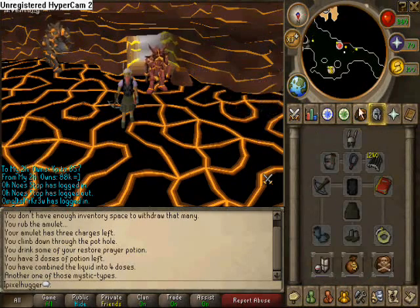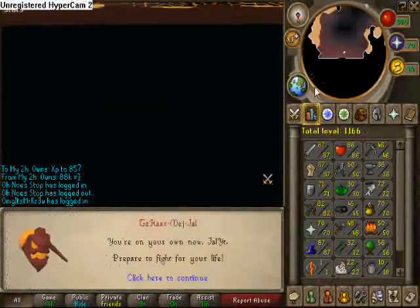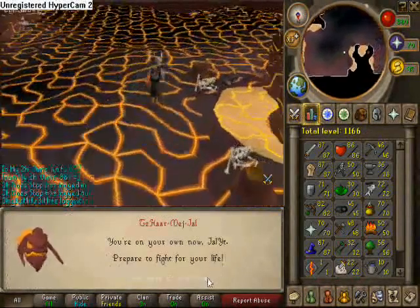With my inventory, it's pretty much basic — it's the safest thing to use. So yeah, here we are doing the fight caves.